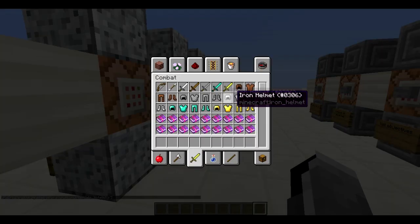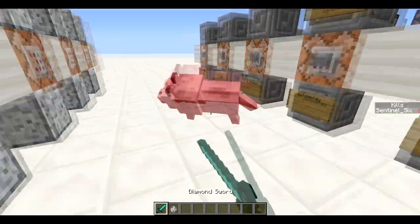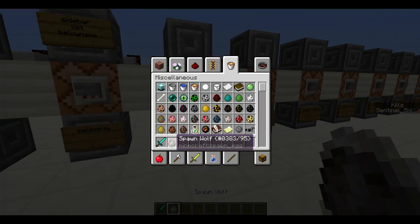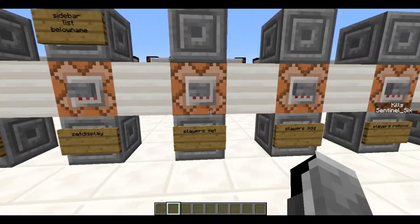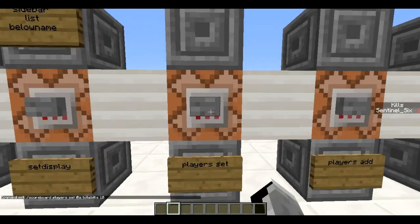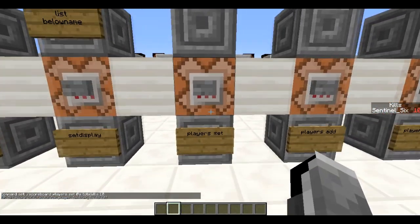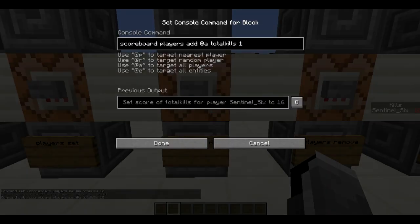You can't see anything yet because I don't have any total kills, so if I grab a sword and kill a wolf — you can see I get one kill. You can also set a player score using 'scoreboard players set @a totalKills 10'. You can also use a name, @p, @e, or @r, but we're just going to use @a, and this sets my score to 10.